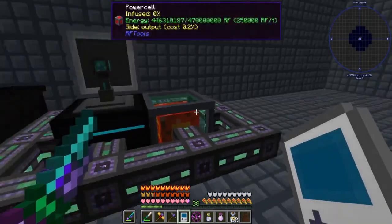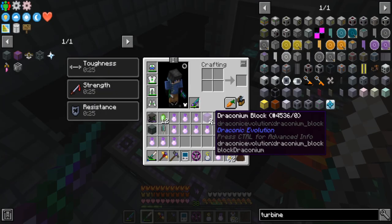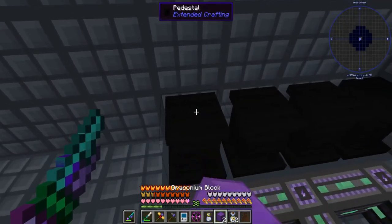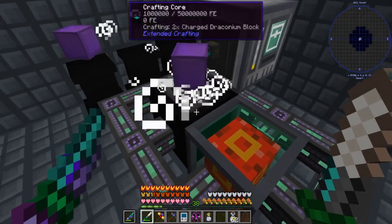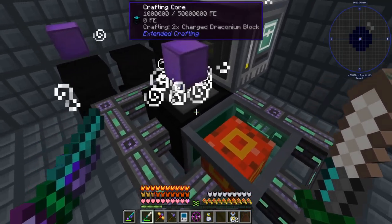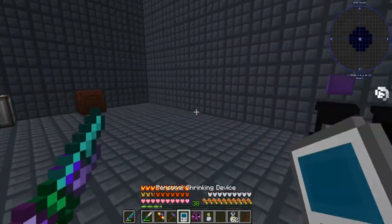I set it up in the same area. To run it faster, use Mekanism ultimate cables — they draw a lot more energy. This thing needs 2 billion RF. Don't just grab it — throw it on a pedestal and put one in the middle. In the middle I have a conduit with a filter set for charged draconium to extract it. If you do not use a filter it will pull out the uncharged draconium and waste your power — so don't do that. One of these guys seems sufficient; it's still pretty quick and will end up in storage automatically.